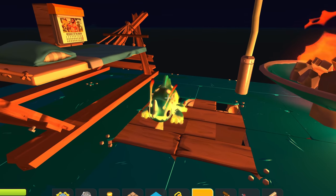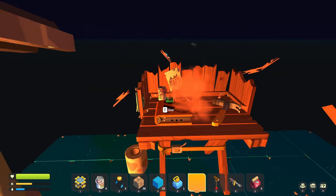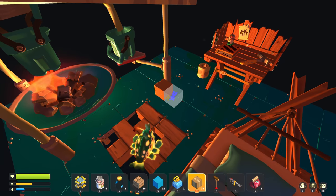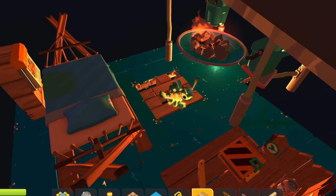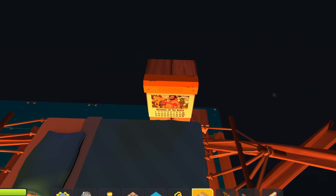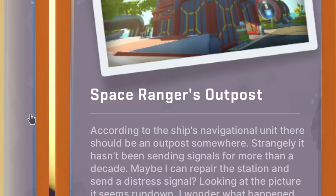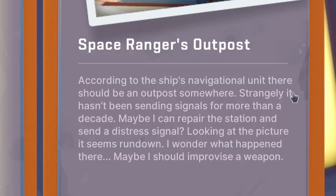Maybe I'm actually gonna keep the glow bug as a pet — that would be pretty cool. We can even make some cardboard, so perhaps we can use it for movement. If I start placing down a cardboard block, it's not really moving the raft — I'm gonna need to build a little cage for it, which is gonna be kind of expensive. So our next goal should be to go to the Space Ranger's outpost. According to the ship's navigational unit, there should be an outpost somewhere. Strangely, it hasn't been sending signals for more than a decade. Maybe I can repair the station and send a distress signal? Looking at the picture, it seems run down — maybe I should improvise a weapon.